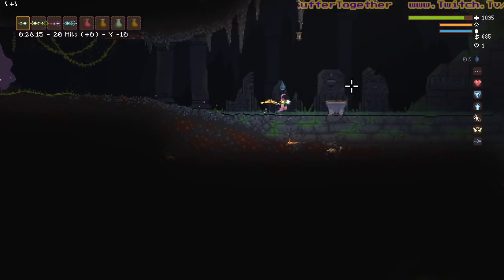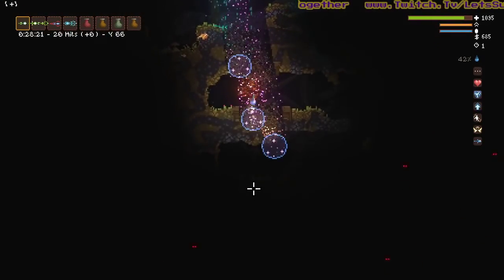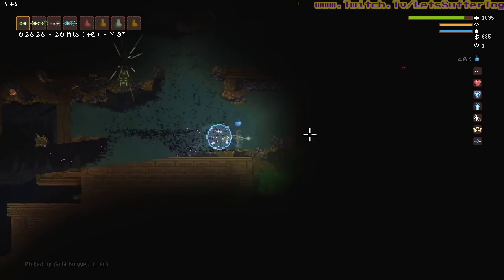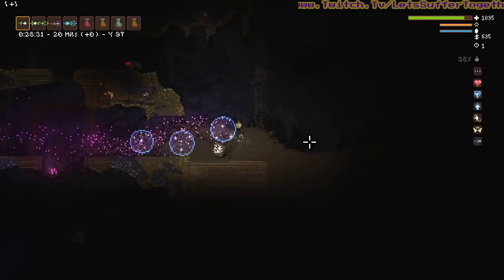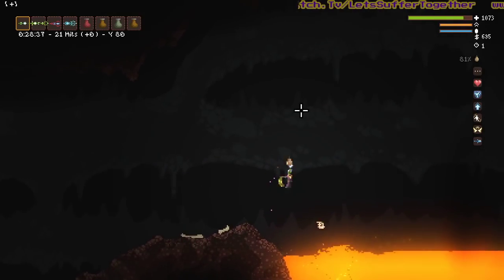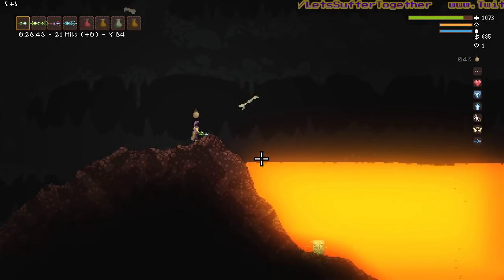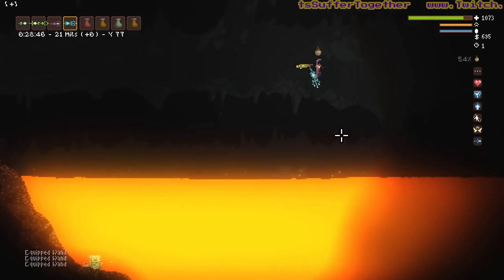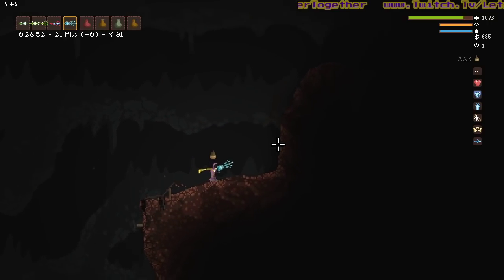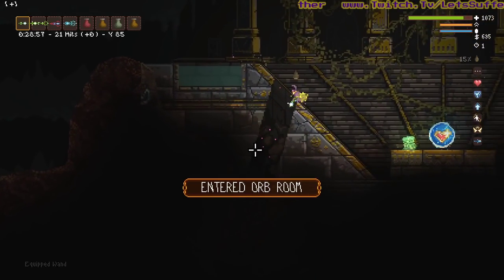We're just going to travel down now, all the way down. Keep going until we realize we've got to go over this way. As long as you've got some water - the lava lake - it's seemingly insurmountable until you realize you can just put some water down and make a bridge. Come over it. You don't have to trigger this dude.